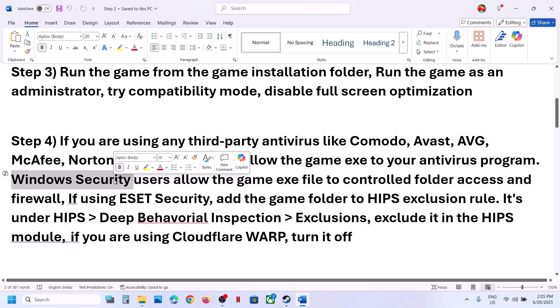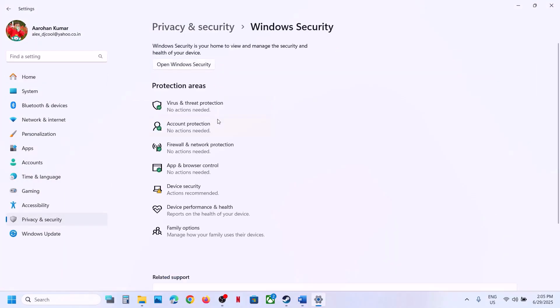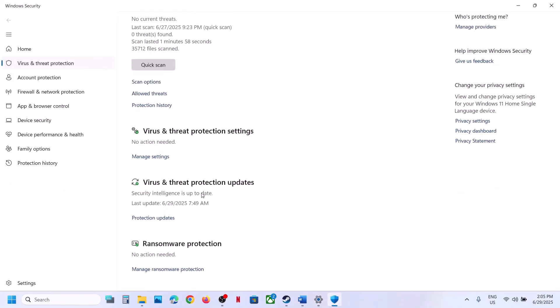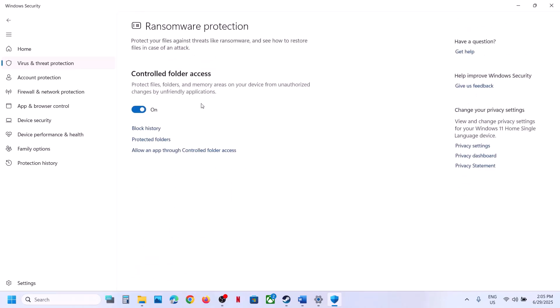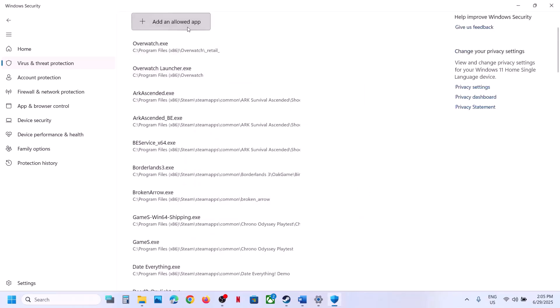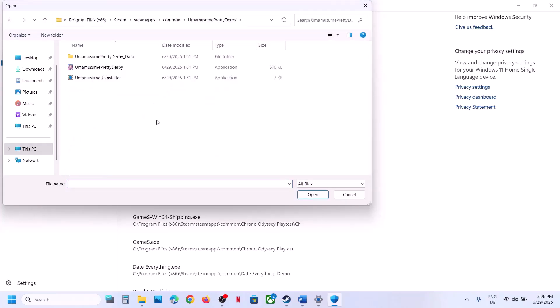If you're using Windows Security, open Windows Settings, go to Privacy and Security, click on Windows Security, click on Virus and Threat Protection, scroll down to the bottom and click Manage Ransomware Protection. Click on Allow an App Through Controlled Folder Access, click Yes to allow, click Add an Allowed App, click Browse Apps. Go to the game installation folder, open the game folder, select the game .exe file, and click Open.